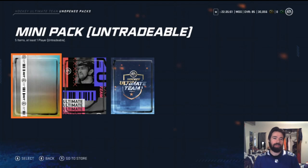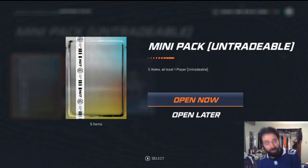Hey there friends, Foster the Canadian here and we're back in NHL 20 Hockey Ultimate Team doing another pack opening. This time we got a few packs from doing the rewards tutorial and sets, and then we're also going to go to the store and get a couple of packs there. We're gonna start with the mini pack — five items, at least one player, untradeable.